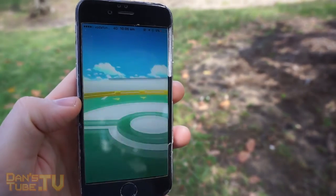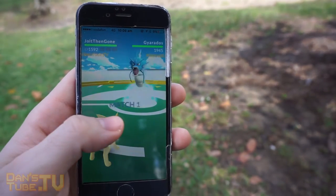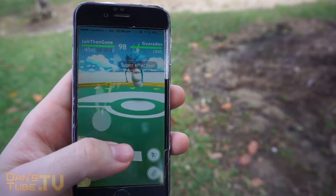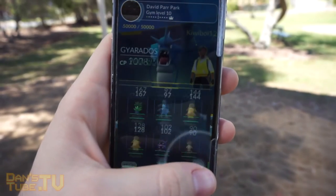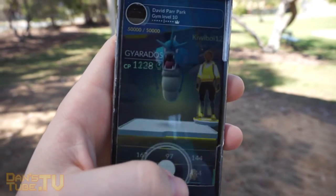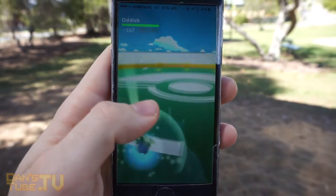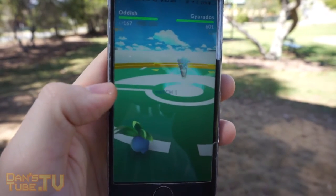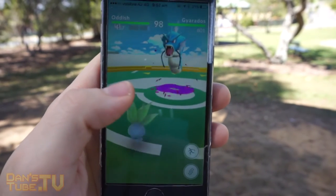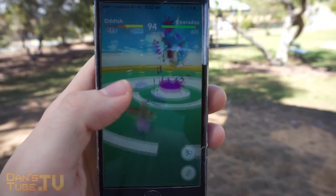We also now have an updated gym training system, so now you can actually train with six Pokemon at a friendly gym. The CP of the Pokemon you are battling may be temporarily adjusted lower for your training session depending on your level and the CP of your Pokemon, which is really handy for newcomers. In my area all the gyms are super competitive and normally the lowest CP Pokemon is around 2,000, so this is really hard for early starters or newcomers.